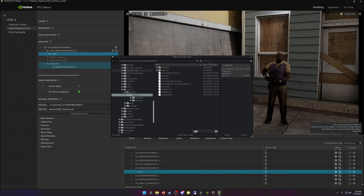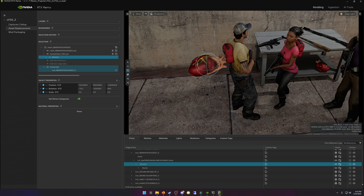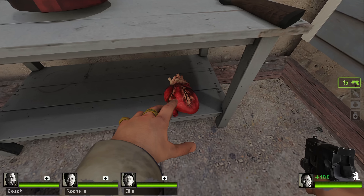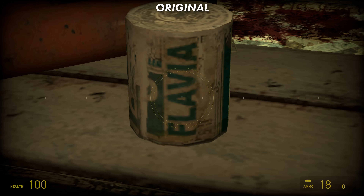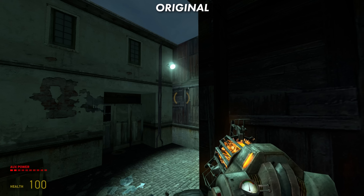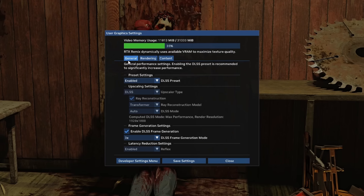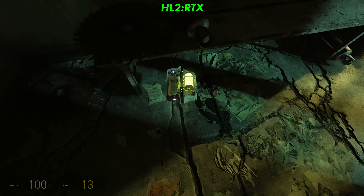If you've never heard of Remix before, it's a new NVIDIA tool that redefines the way we can mod and remaster old games. Instead of having to get stuff like the source code or hack into old game files, Remix can replace assets, lighting, textures, and even add volumetrics at runtime without changing any of the game's base code. It replaces them with the most modern rendering pipelines available, allowing for incredible materials showcasing depth mapping and subsurface scattering, ray-traced lighting, and all of the DLSS features you could ever want.